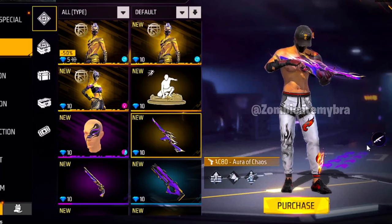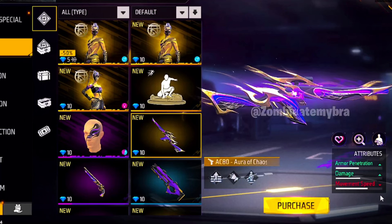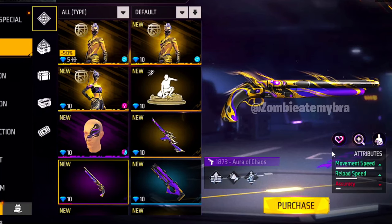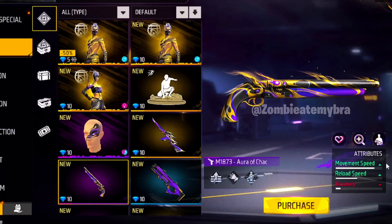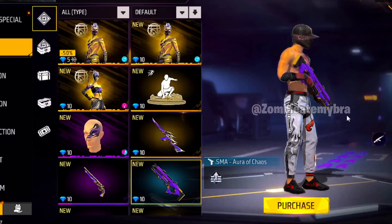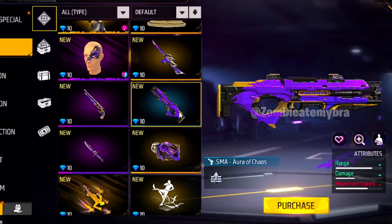We've got the AC-80 Aura of Chaos — armor penetration, damage, but minus one movement speed. The gun skin looks pretty legit. This one is an M1873 Aura of Chaos — movement speed, real speed, minus one accuracy. I think it looks kind of basic, but I guess it's okay. Then the one that looks even more basic is the Plasma Aura of Chaos: plus range, plus damage, minus one movement speed. It looks very basic — I hate it.